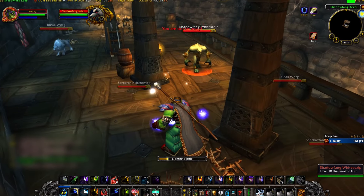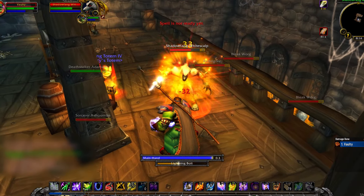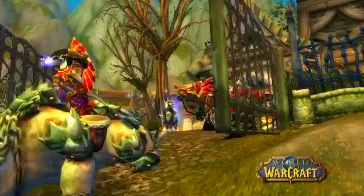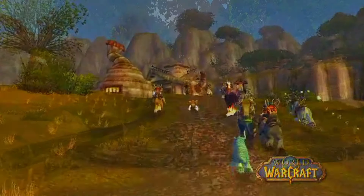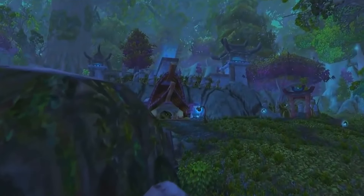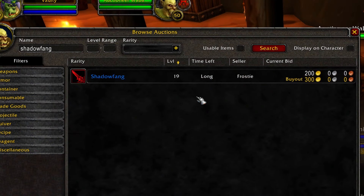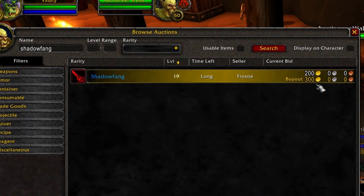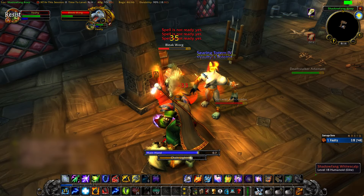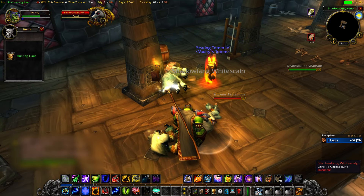A lot of the blue items you get here are used for best-in-slot items at level 19, which is going to be hugely in demand when Battlegrounds come out and people want to twink in that bracket. Even before Battlegrounds are out, one item from Shadowfang Keep — Shadowfang, the best-in-slot main hand weapon for rogues in the 19 twink bracket — was selling for hundreds of gold on the Auction House. Mobs in SFK have about a 0.04% chance of dropping Shadowfang, making it the most expensive and lucrative item you can get.